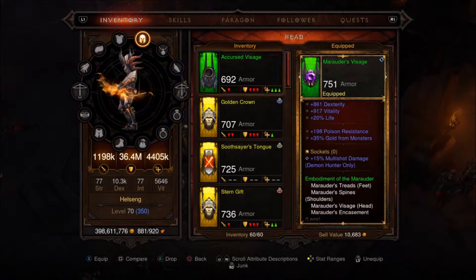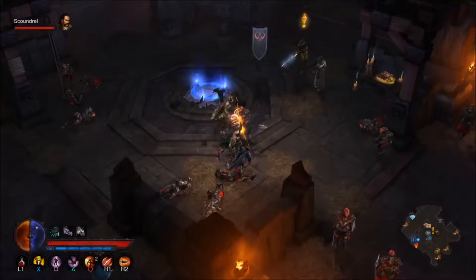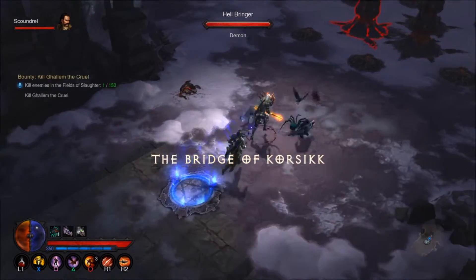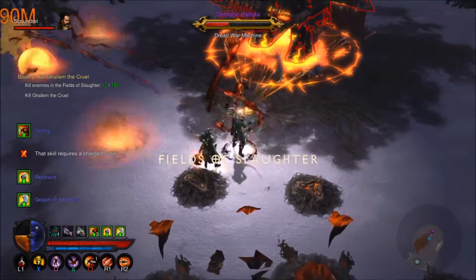This one is going to be for the Marauder set — as you can see I have the full Marauders on, not using the Ring of the Royal Grandeur. Where this one is located is the Bridge of Corsic, or something like that. We just have to go find it — I think it's right in the middle of the map.